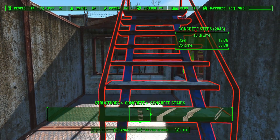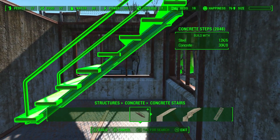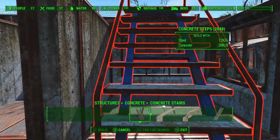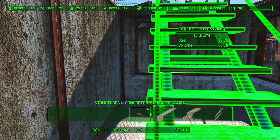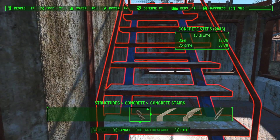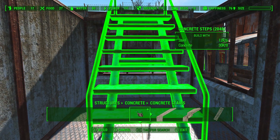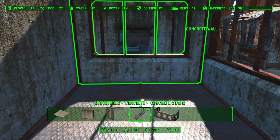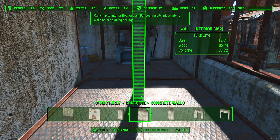In the military base out by the Brotherhood of Steel Prydwen, there's a mission in the basement of the military bunker where there are boxes of mini nukes. Well, in the Homemaker mod there's a box I can actually put on the ground, so I kind of turn one room into that. I was trying to figure out how I wanted to snap the steps to the side.